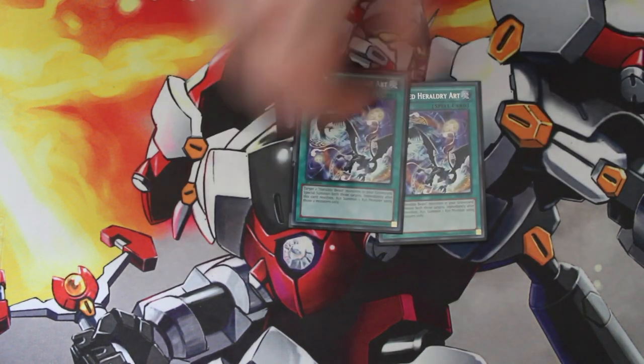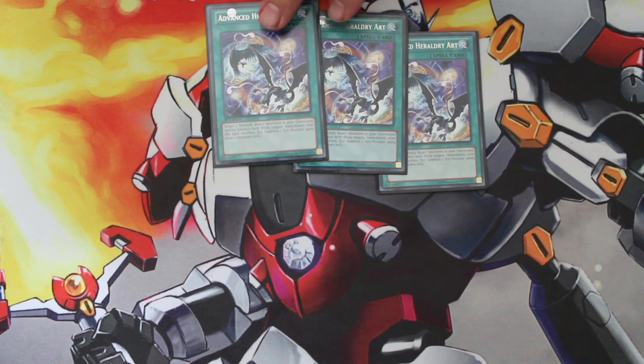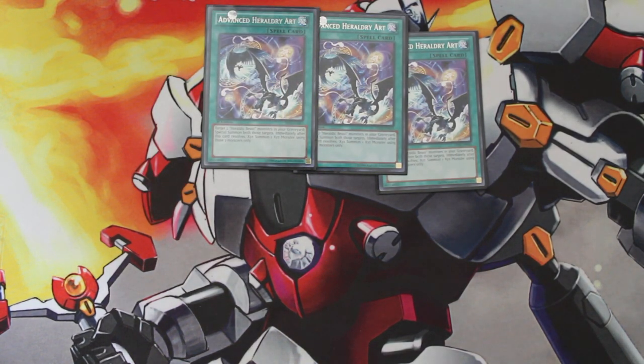For spells, we're playing three copies of Advanced Heraldry Art. This is kind of like a Miracle Fusion for exceed monsters in Heraldic Beast. Essentially, how this card works is you target two Heraldic Beast monsters in your graveyard, you special summon them, and then immediately exceed summon with them. Great for getting out cards like Lightning Chidori, Number 101, or whatever you need.